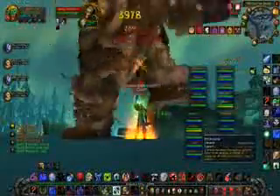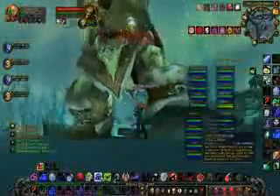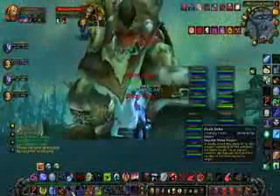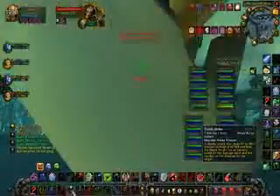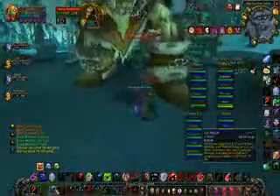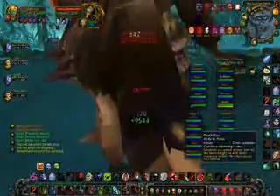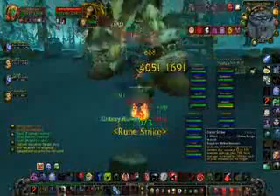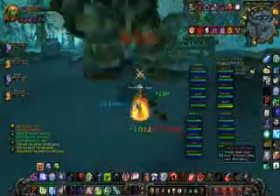Now I wouldn't recommend killing this guy if you're a cloth wearing class or a leather wearing class, but I've seen some rogues solo it. This boss has a chance to drop a level 200 — well, item level 200 — grey sword called Enti's Quenched Sword. This sword vends for 6-7 gold, and that's on top of the money you already get from the boss.